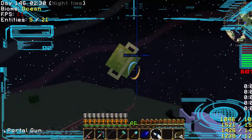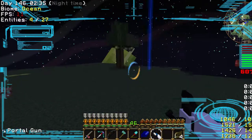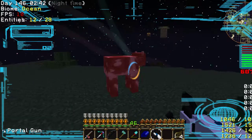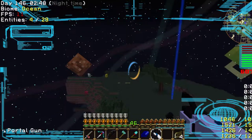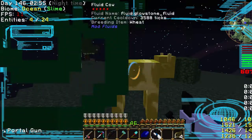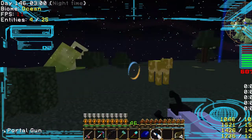Coming in for a landing. I've made it. Liquid cows spawn like crazy around here. Molten Adamant Cow. Do you guys want some cobblestone to start building? Fluid Glowstone Cow.